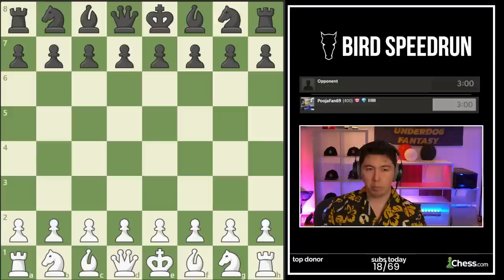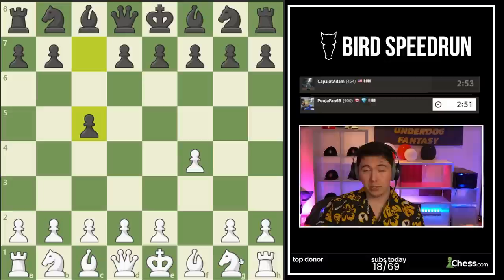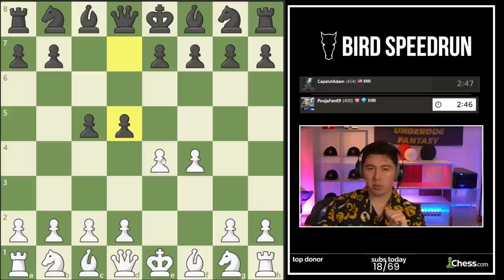Playing the Bird with white — that's the first move f4. We're just going to have some fun with the chess.com pools. The first game: Capulet Atom. The Bird, f4. The nice thing about the Bird for black is you can play pretty much everything against it. I'm going to try a few different setups as white. Sometimes I'm going to grab the center, sometimes I might fianchetto. There are a lot of transpositions that might be playable.